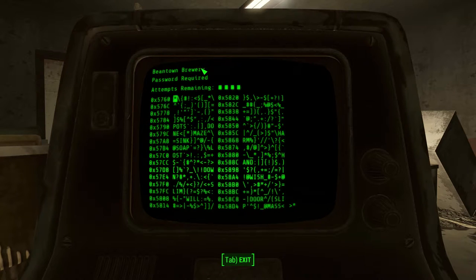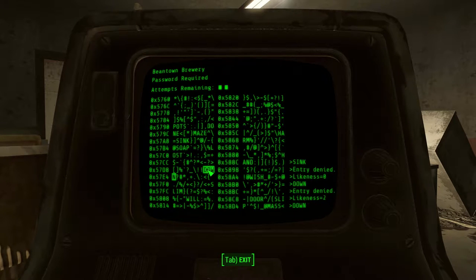Let us unlock Tower Tom's Terminal. Beantown Brewery — password required. Let's go with 'Sink' — nothing. How about 'Down' — two of them. It won't be 'Hand' — 'End'. So it has to match two letters from 'Down'. 'Done' matches two of them, but the N in 'done' matches the N in 'sink', so that won't work. We could do 'Door'.